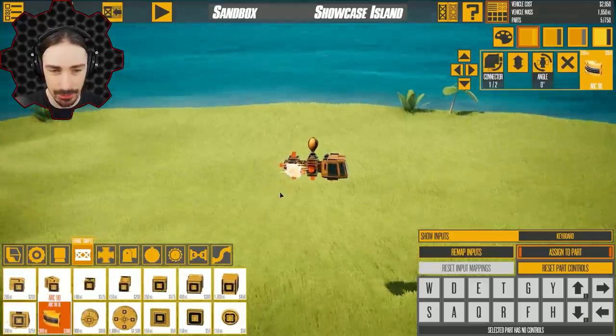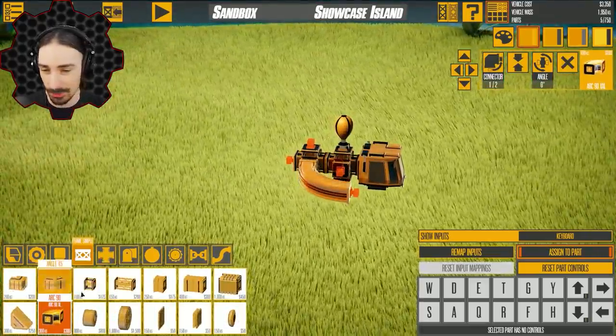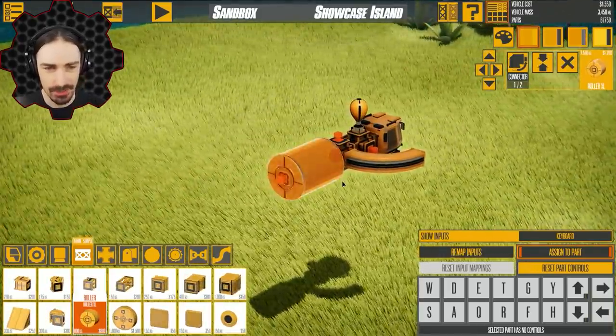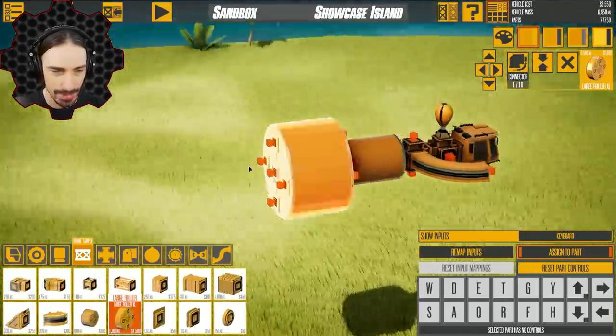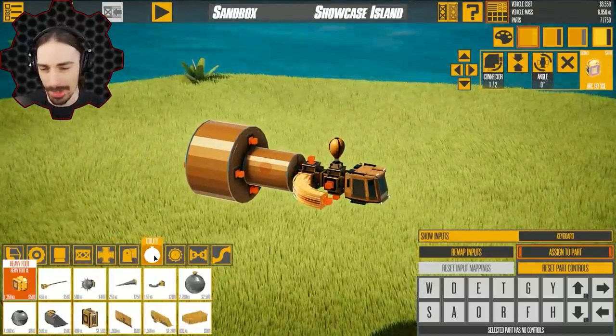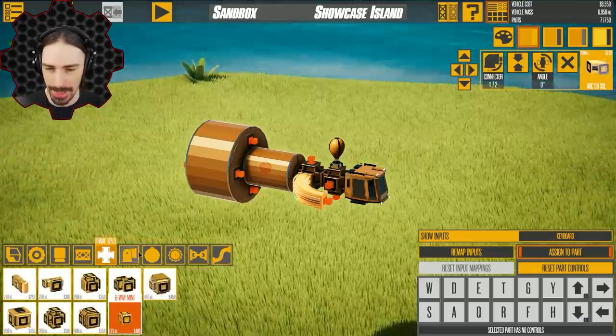Some highlights of the update include arc pieces in three different sizes, which is pretty cool. We've also got rollers — you could probably create some steam rollers with these. There's a small one and a massive one. There's even more parts in the update, but I'm really going to be focused on the balloons and something I've wanted to experiment with.